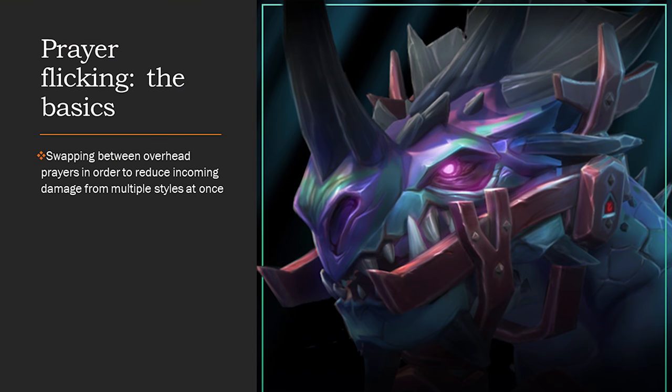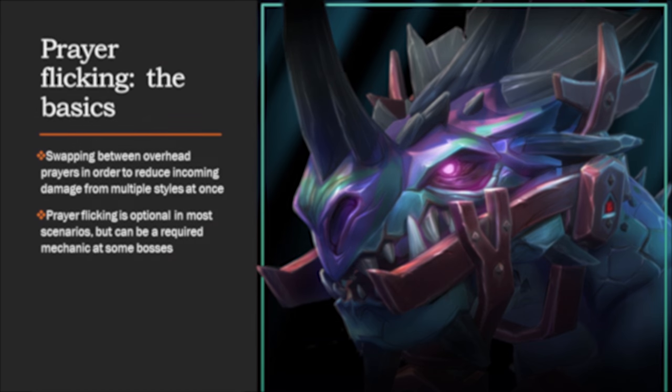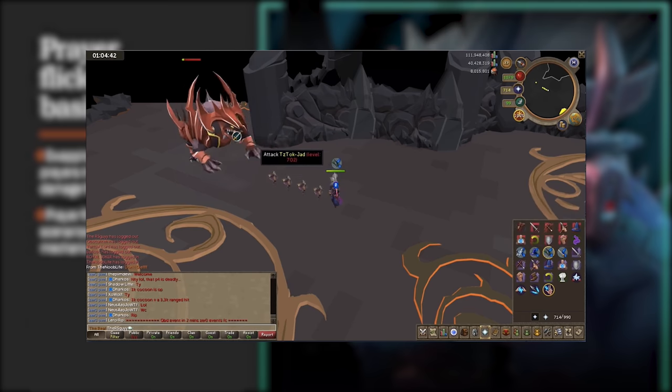Prayer flicking is swapping between overhead prayers in order to reduce incoming damage from multiple styles at once. You can't have multiple overheads on at the same time, but you can swap between them as different styles hit you to reduce the damage from everything incoming. Prayer flicking is optional in most scenarios, but it can be a required mechanic at some bosses. The oldest example of this is Jad, the final boss of the fight caves. He hits no damage on the correct prayer, but if you miss a prayer flick, he can one-shot you from full HP.